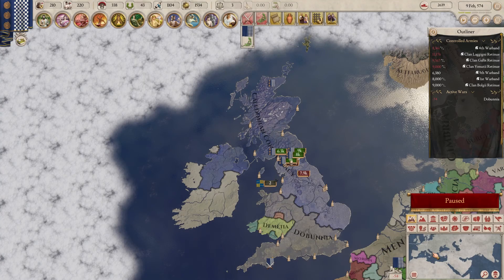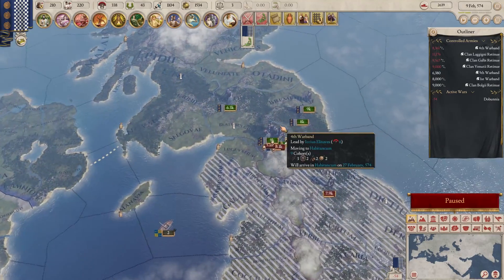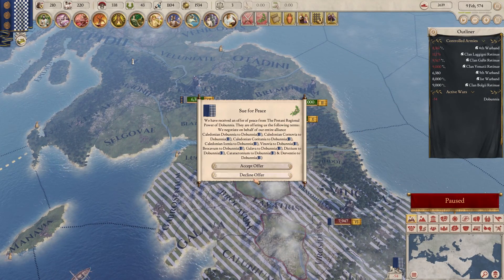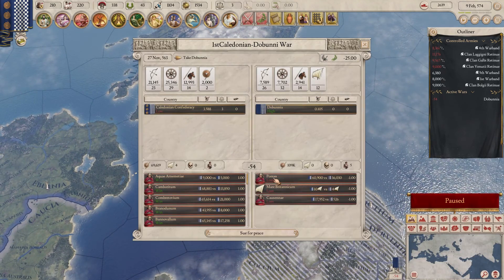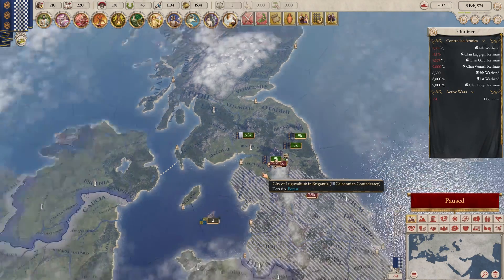Hello and welcome back to the Can of Caledonians in Imperator Rome. So, load it back in, and immediately what do we have? It's a peace offer, which we're going to decline. We're still gaining war score, which I think is very important.